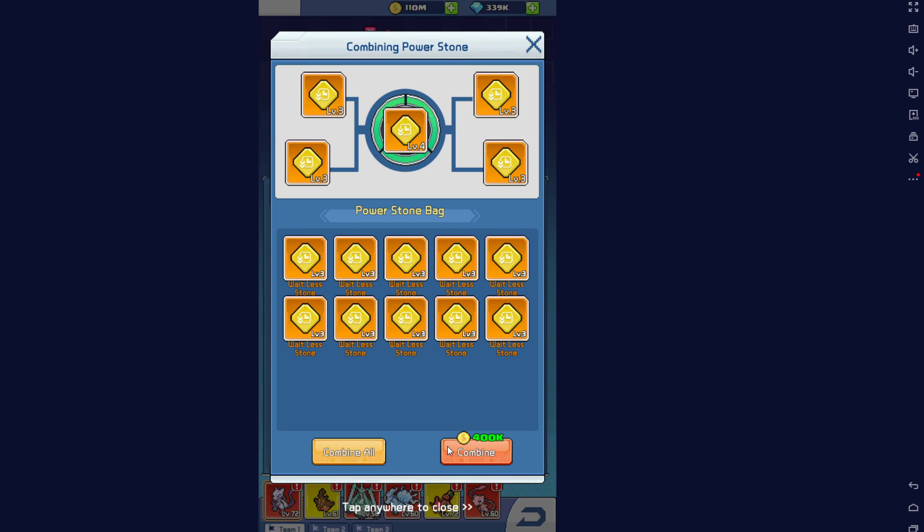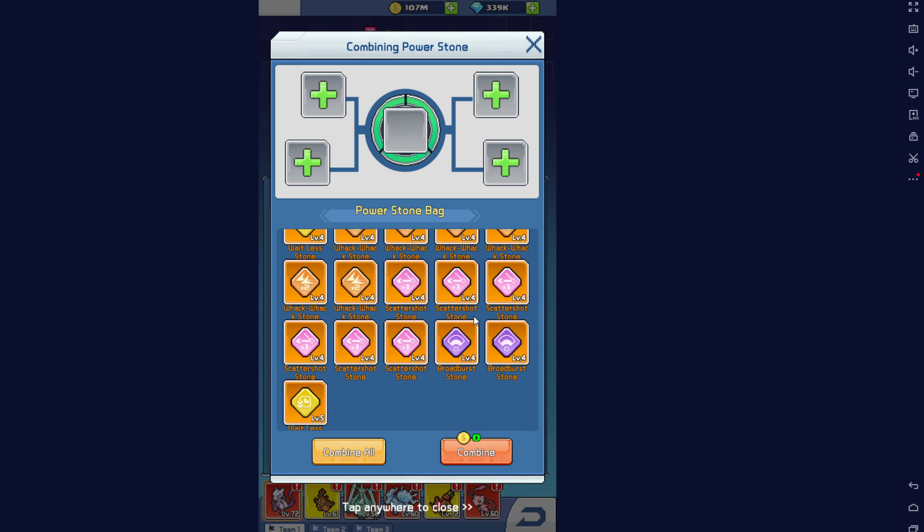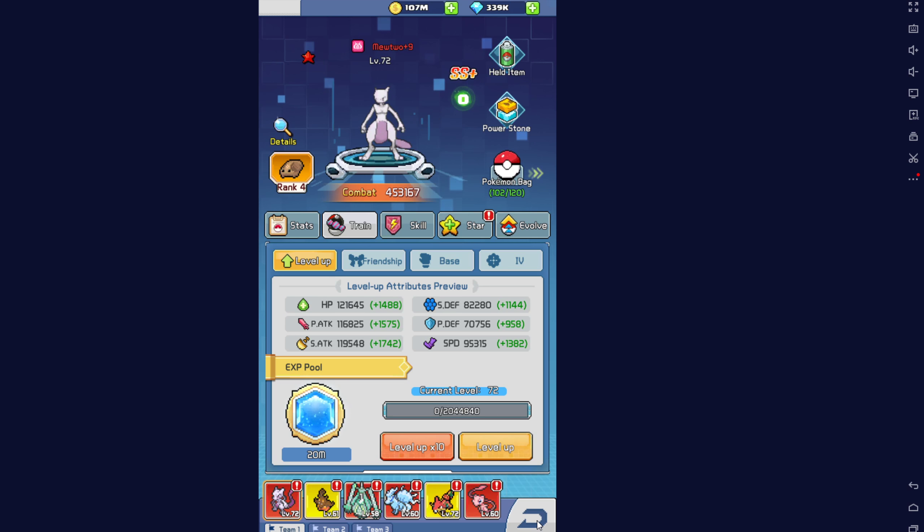We can fuse some power stones. It doesn't matter what level 3 power stone it is - they don't have value, they need to be at least level 4. I haven't actually equipped any power stones to any of my characters as I'm saving them and praying mostly. I could potentially fuse 4s but I'll hold on for now. So I'm going to end this video here. Thank you all for watching and goodbye.